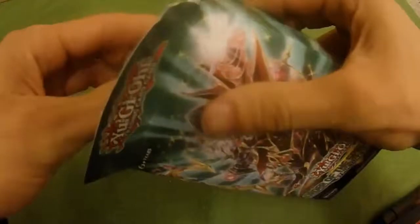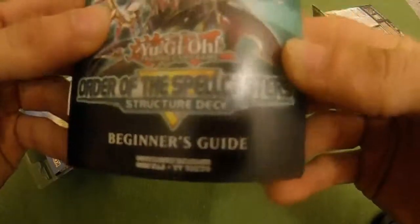Let's get started and open this up — try not to ruin the box even though we're probably going to toss it out anyway. Inside comes a guide, a beginner's guide that tells you what it is, how a turn works — basic stuff like that.